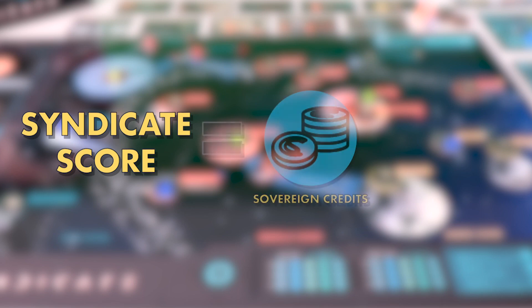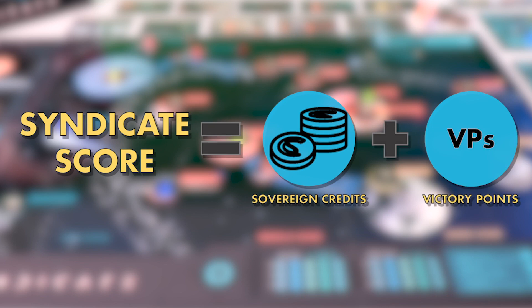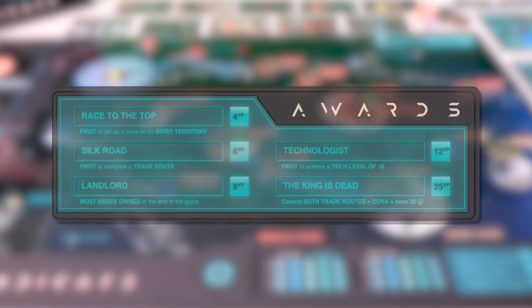The player with the highest Syndicate score at the end of the last round wins. A player's Syndicate score is the sum of their sovereign credits, which will constitute the majority of the score, and their victory points, which players win as awards for reaching certain milestones. There are five awards laid out in the bottom right of the game board. Each award tells you how to win it and how many victory points you get.